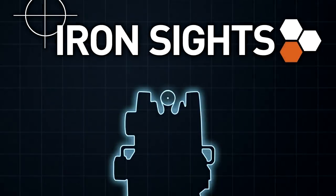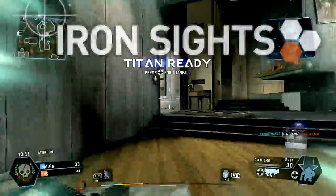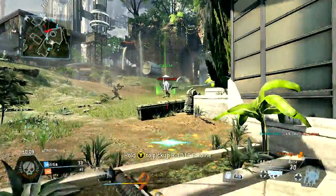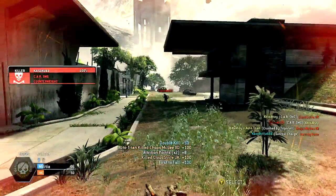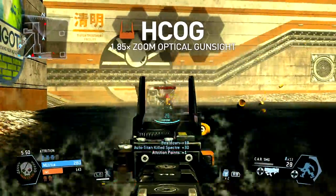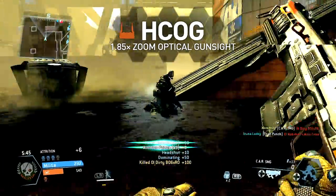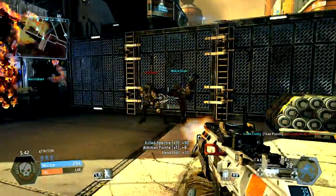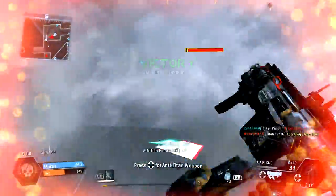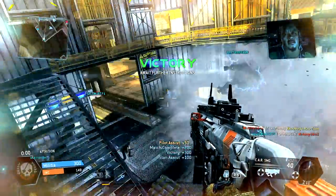The iron sights are relatively open, with a holographic dot projected within the front ring. For the ranges you'll be using this weapon at, they're more than sufficient. But there is one optional alternative — the H-Cog behaves as with all other weapons, providing the same level of zoom as the iron sights with a standardised sight picture. It is slightly more open than the default, so it is worth equipping when you have the option available. But either way, it won't make much of a difference.